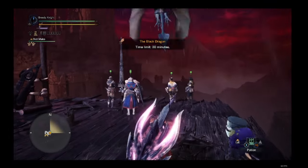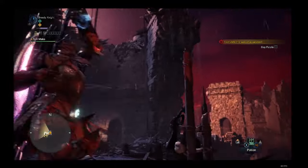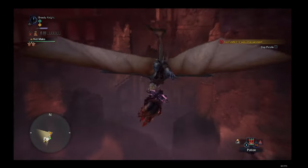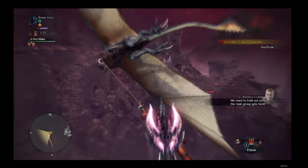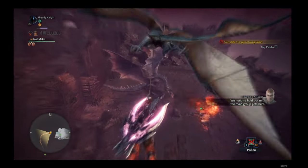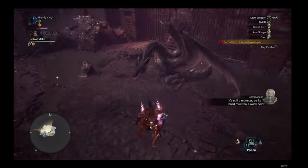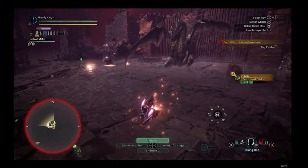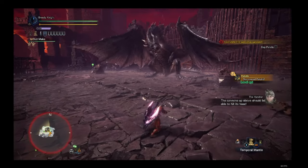Fatalis is the final boss of Iceborne. You have done everything to prepare for this moment and all that is left is to kick his butt and steal a few of his body parts to make a cool new suit. Using some Pokémon logic, you use dragon to fight the dragon monster. The full set and Charge Blade is solid, but there are a plethora of mix sets that can be covered in another video. This is the end of the progression road and now it's time for post game.